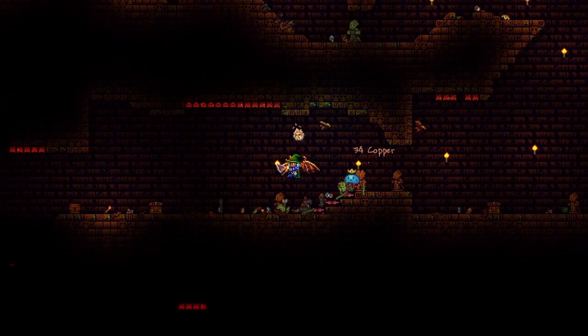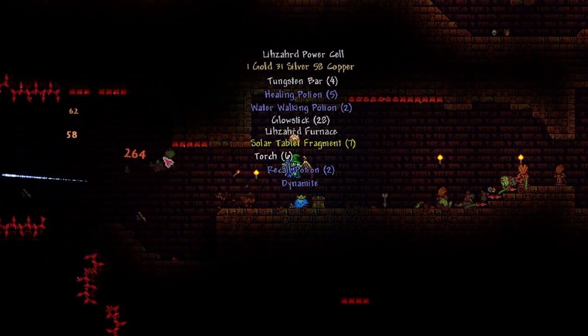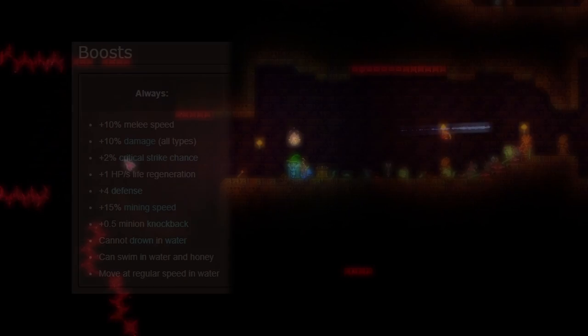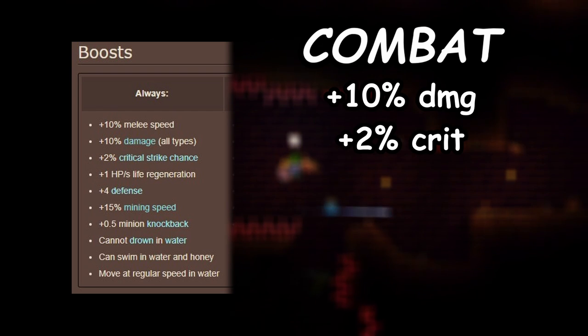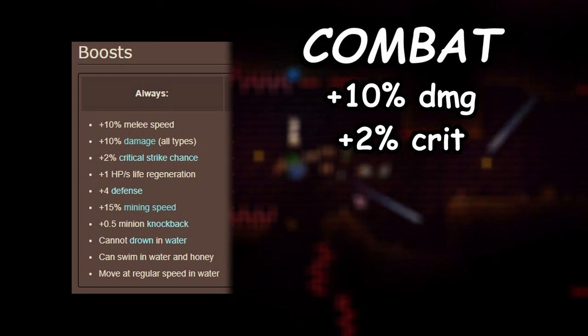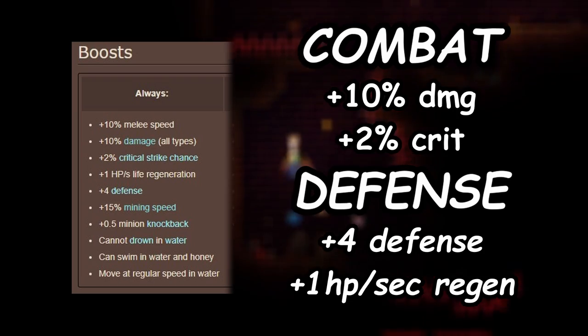The Celestial Shell is only post-Golem, and is a combination of 4 different accessories that provide the player with combat, movement, and mining buffs. Here's a table of everything you'll receive when equipping it. For combat, you'll get a solid 10% damage increase and 2% critical strike chance increase no matter what class you're playing, and defense-wise, you'll receive an extra health regen boost and defense boost.